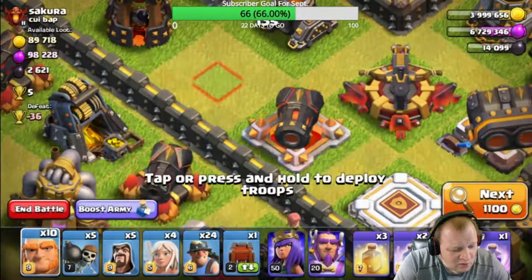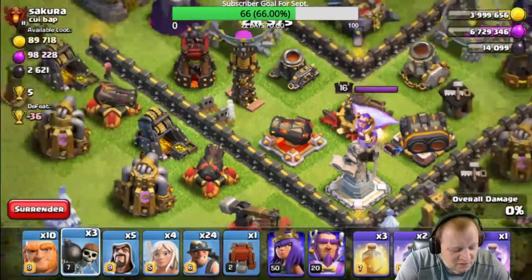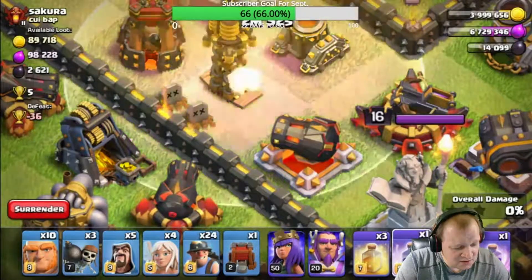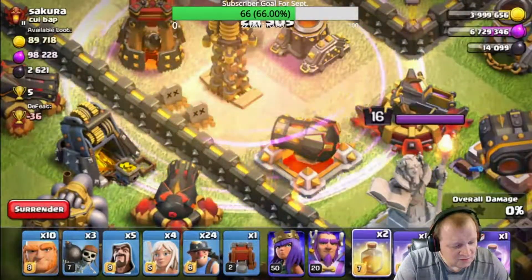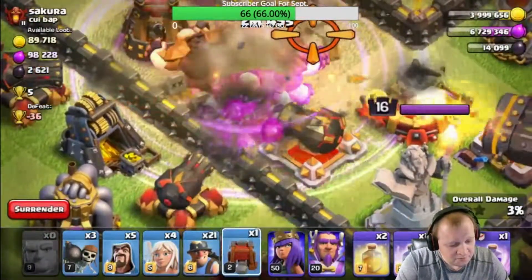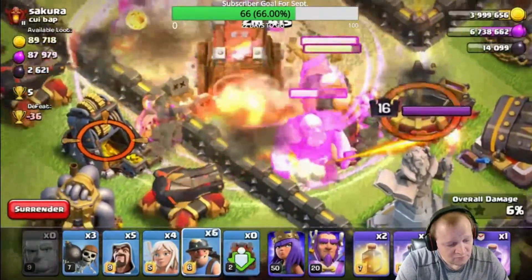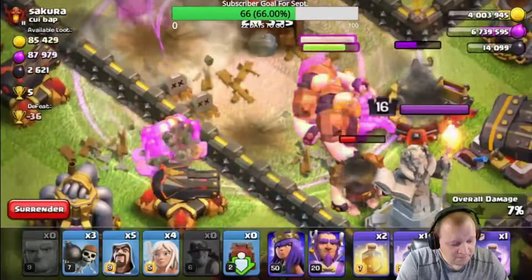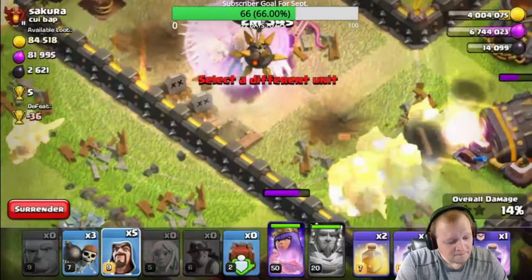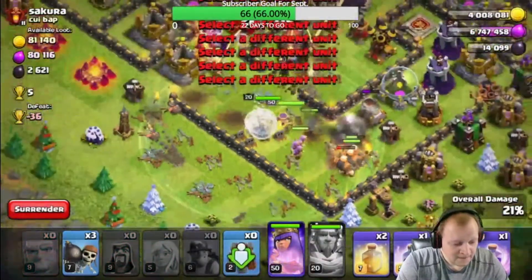I'm going to drop a wall breaker right there. Okay, this little Tesla popped up — that's okay. I'm going to do a rage and a heal. Alright, here we go.